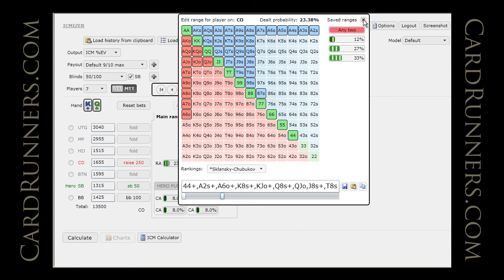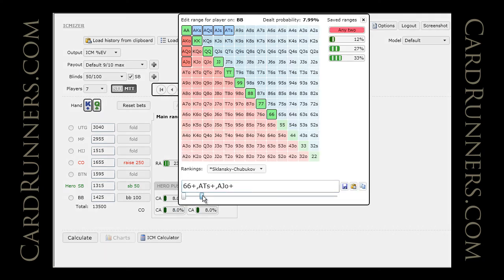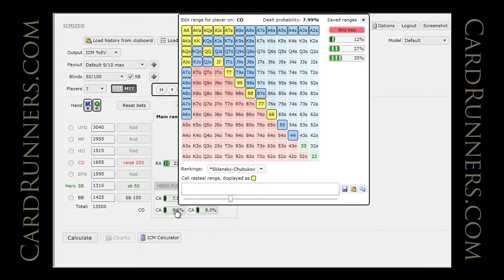Not a super loose range, not a super tight range, but a decent guess for an average villain. Then presumably we will shove, and when we shove, we don't expect to get called by the big blind very much at all — maybe a little tighter than that even. Then we have to put in a calling range for the original raiser, which I don't expect to be too tight either.